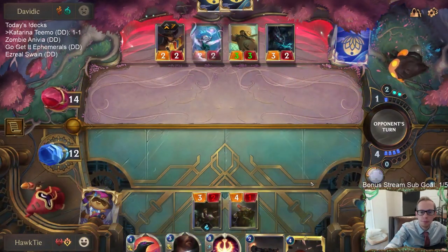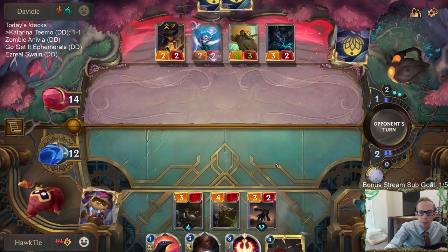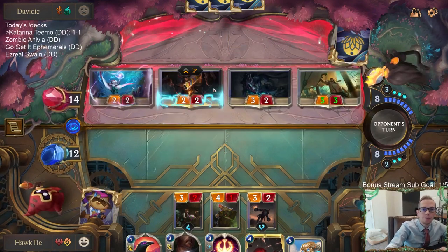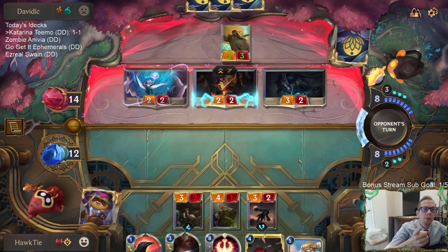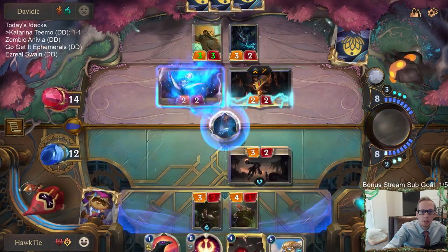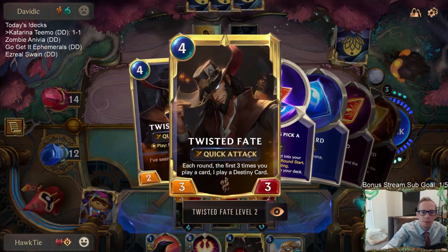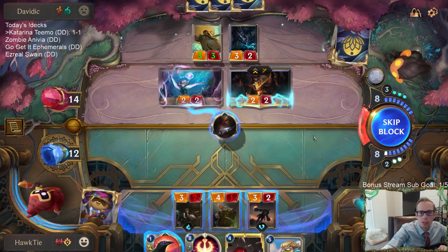All right, no Glimpse Beyond — that's good. I want to play Katarina and attack again; they could just take the four. Play this Grenadier as a blocker. I drew zero. I'm not sure which one I Culling Strike. I could see Culling Striking the Spray Fin and keeping Twisted Fate alive — the thing about a live Twisted Fate is they don't even play new Twisted Fate, and playing new Twisted Fate is just really rough. But if they do level up Twisted Fate, every turn they get the Blue Card so every turn they're drawing more puff caps — so it's honestly not that bad. I guess I take two.